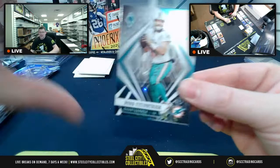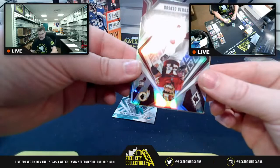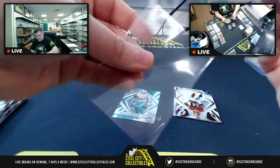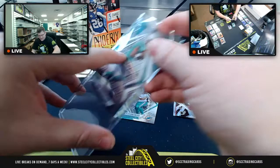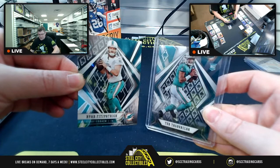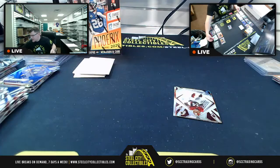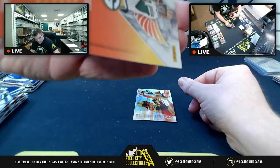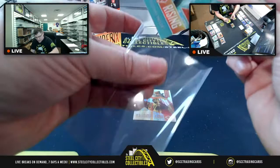Host does a side-by-side reveal: Ryan Fitzpatrick card versus Tua base rookie — they look almost identical in pose, just mirrored. Another Tua base. Then Antonio Gibson, Rookie Rising Jordan Love at 153-of-175 for Alex — NFC North. Another love card for Alex. Davante Adams Hot Routes to close out box three.